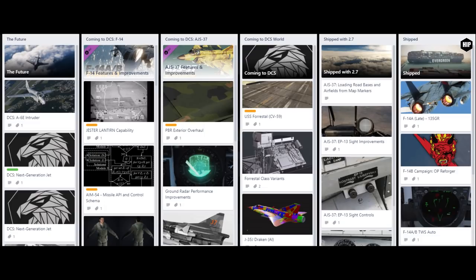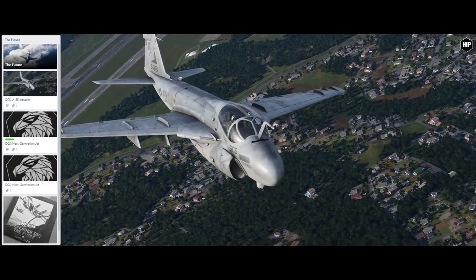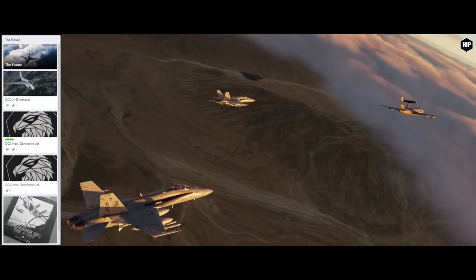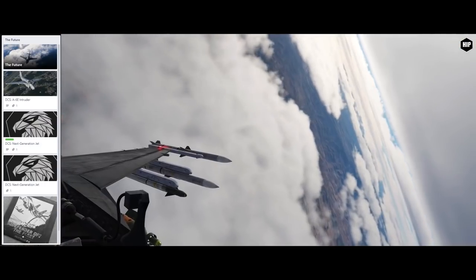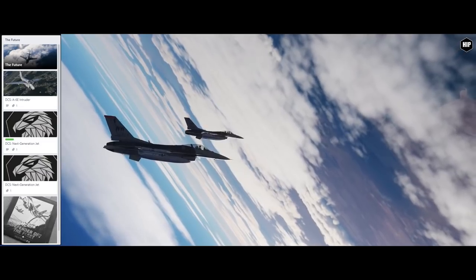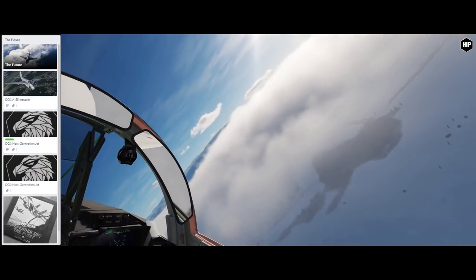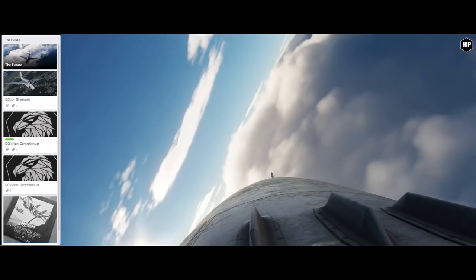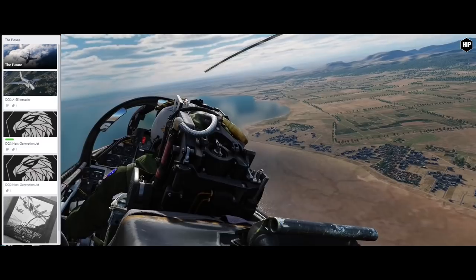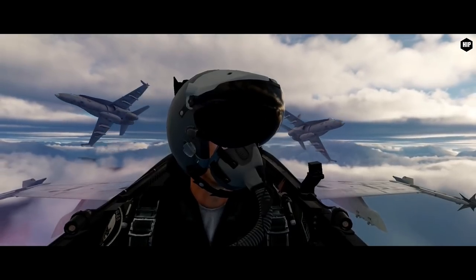That was the Heatblur public roadmap. Now turning to the future: first in line is the A-6E Intruder as a fully flyable module. As Heatblur mentions, stay tuned as we forge ahead through 2021. But then we see their next complex high-fidelity DCS module release, titled 'Next Generation Jet,' labeled as a DCS flyable module. Could this be the Super Hornet, or the JAS-39 Gripen? It is too early to speculate. They also announced they are working with Meteor again to bring period-fitting inspired soundtracks for the next generation module.